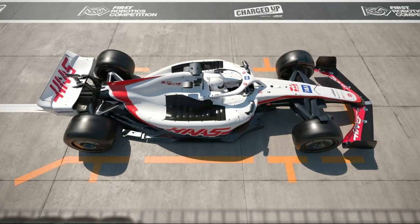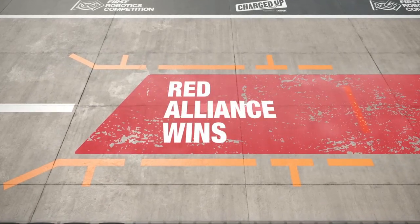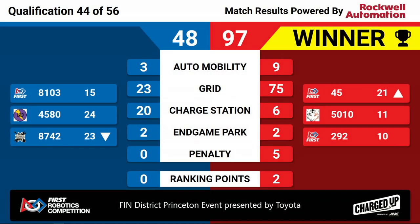We have scores for Quals 44 — your winner is the Red Alliance. Red Alliance winning it 97 to 48. Congratulations to the Red Alliance winning Quals Match 44 here at the Finn District Princeton event presented by Toyota.